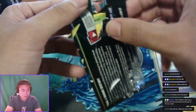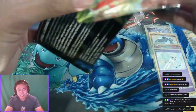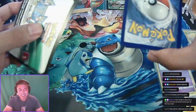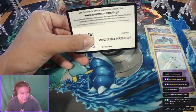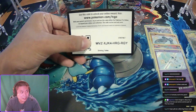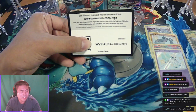Come on Charizard — oh, this one just came right off. Who's collecting the codes? Someone is — there's always someone collecting the codes. Here it is, Shining Fates. If they're not collecting it, it'll be on YouTube and someone will collect it.